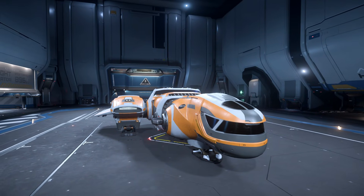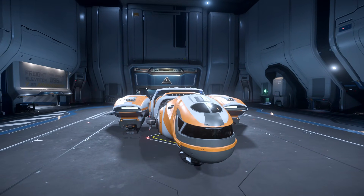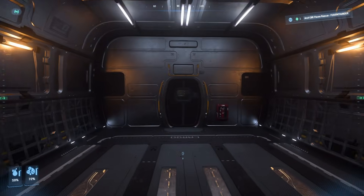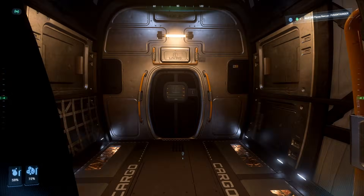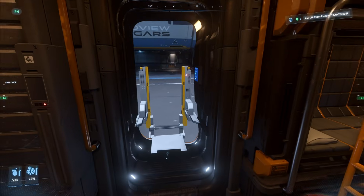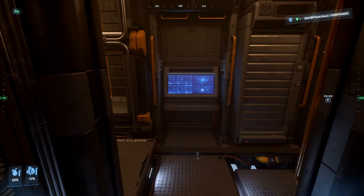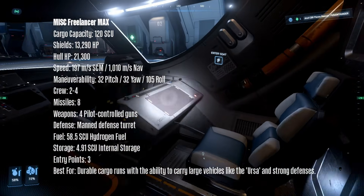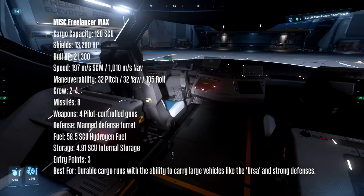Another advantage of the Freelancer Max is that it can carry a Ursa Rover or the medical version of it. It has 8 hardpoints, which is awesome. It has the second highest cargo capacity, and very good shields with 13k shields and 21k HP in the hull. The Freelancer Max is a very good ship, but there are better ships for the task.